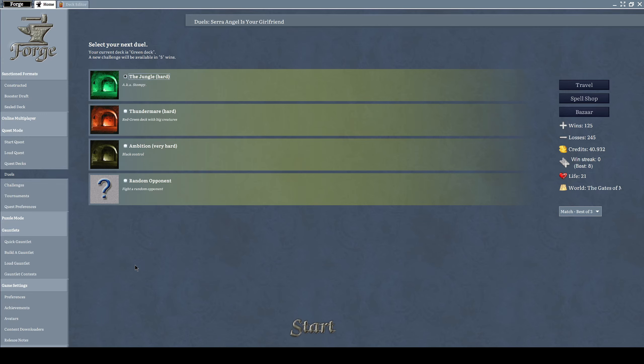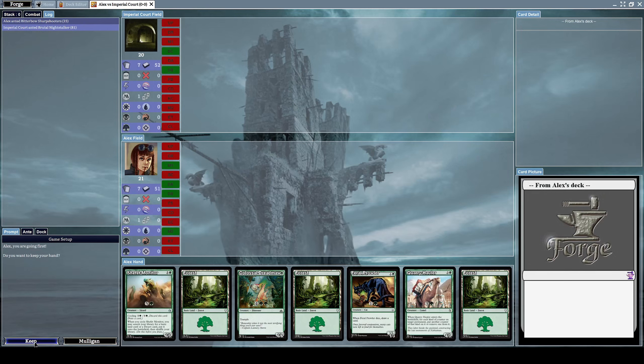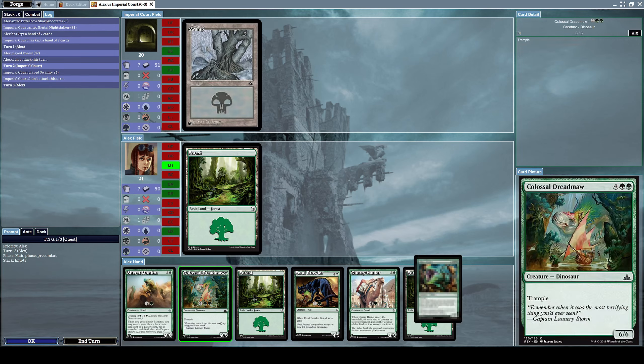Hello everyone and welcome to a new episode of Let's Play Forge. Last time we lost because throughout the entire game the deck had forest cards at the top and nothing else. I was getting a ton of mana but nothing to use it on. I'm really pissed off at that — that was absolutely terrible. Let's keep this current hand.